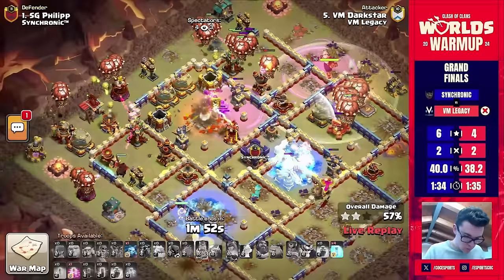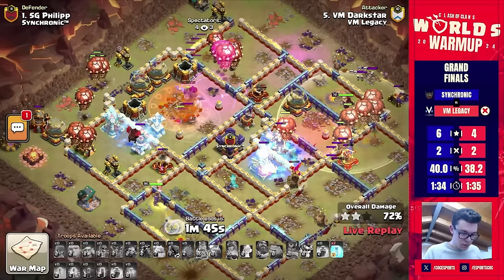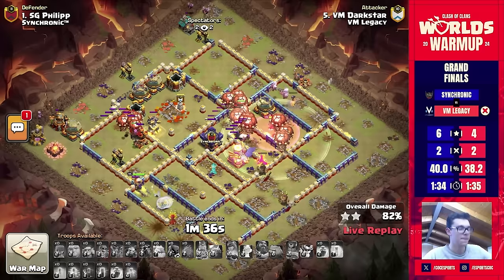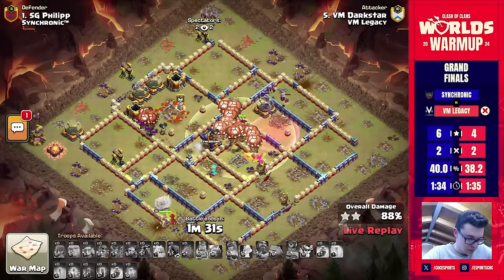There are just so many balloons left alive — it is mind-blowing controlling all of those at the same time. Darkstar getting it done with another three star for his team. It seems like VM Legacy always finds this one attack early into the match where they struggle versus Sochronic's base, and then it's just so hard to come back from that.